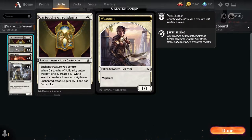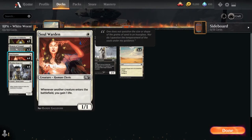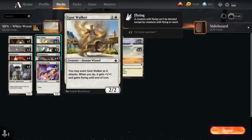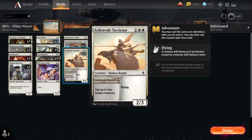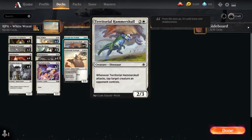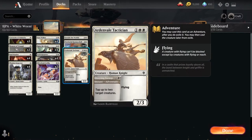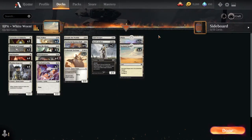The deck is three Cartouche of Solidarity, three Moment of Triumph, four Soul Warden, four Thraven Inspector, four Gustwalker, four Raise the Alarm, four Swift Response, two Silver Beak Griffin, one Forsake the Worldly in case there's any Artifact and Enchantment stuff running around, four Terries, four Ardenvale Tacticians, a Gale Swooper, and two Bosry's Acolyte. The lands are just 16 Plains and four Secluded Steps.